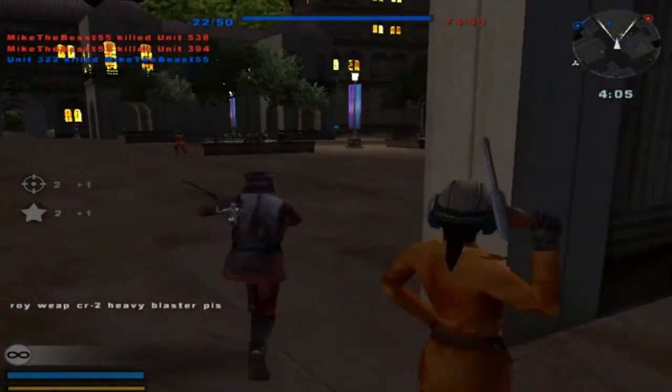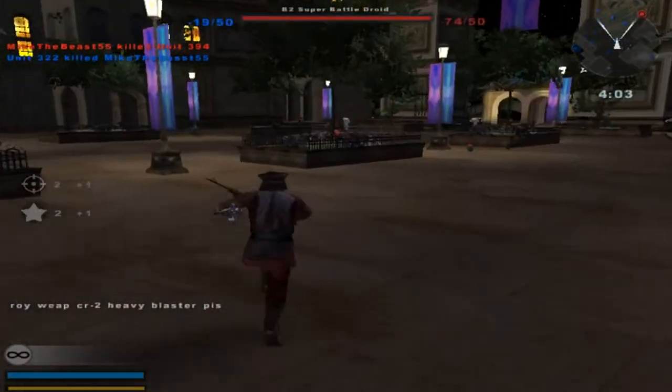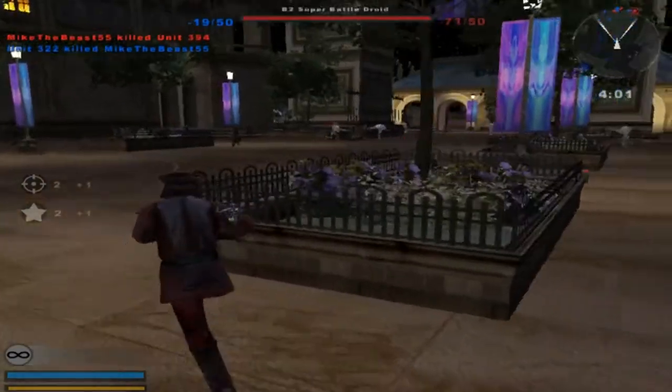Alright, we'll just use the regular unit. Negative 19 to negative 73 — yeah, we're winning this.